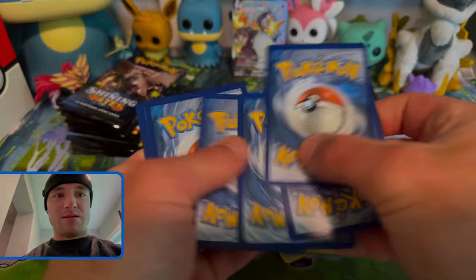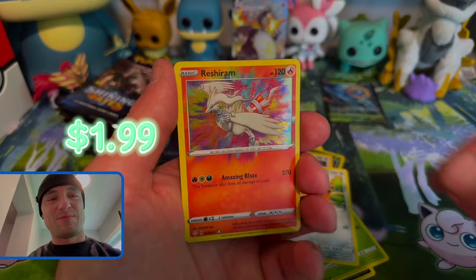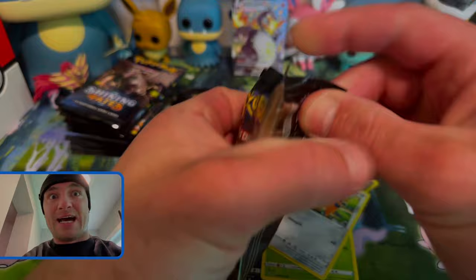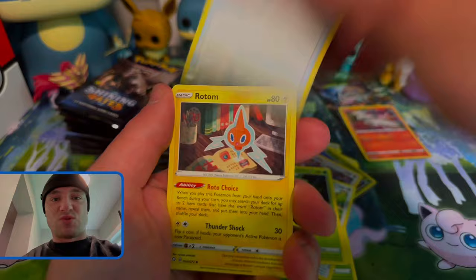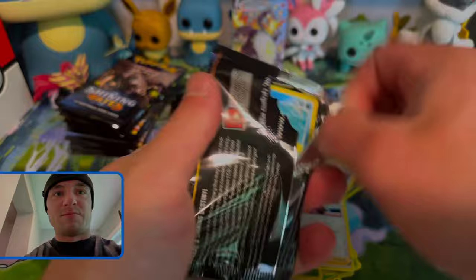Oh my goodness, hold on — Lightning, Psychic. I am ecstatic! Reshiram Amazing Rare and Delmise V Max — hey, we got the Delmise V, might as well pull it all, huh! I guess this ETB is kind of like a god box or something. I don't know how to react right now — I thought I was gonna start tripping but I'm literally sweating. I'm so shook! Boss's Orders — and I still got more packs! What if I pull it again?